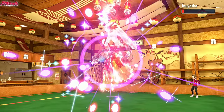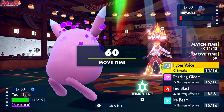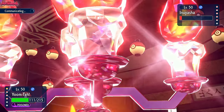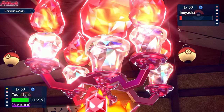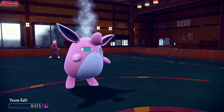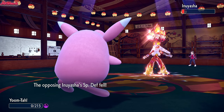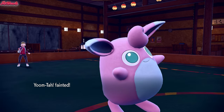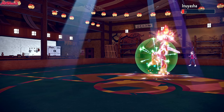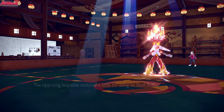Inuyasha the Blaziken comes in. We do not want this thing setting up, so we have to go for a Hyper Voice here 100% of the time. They might die to Flare Blitz recoil, or they might go for a Close Combat which wouldn't do that. They do go for a Close Combat, taking us out unfortunately. But I couldn't really risk switching out because if they Swords Danced it would have been all over. Wigglytuff, come back - you did great. They get a nice Speed Boost as well.